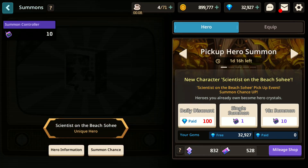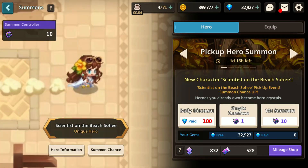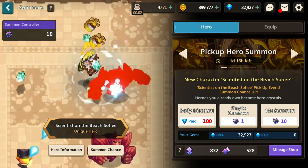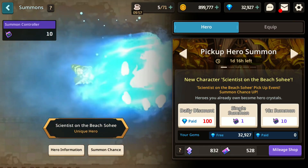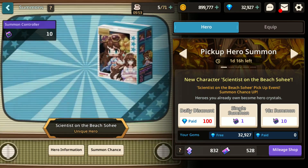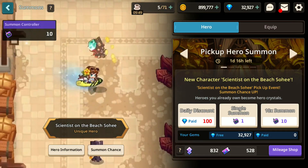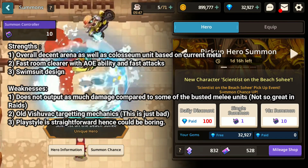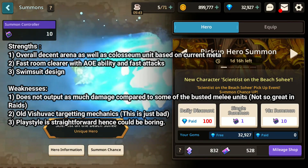Let me start with Scientist on the Beach Sohi. Sohi doesn't really perform that well within guild raids, but she does pretty well against other PVE contents which require you to clear rooms pretty fast. That's because her weapon skill has an AoE chain lightning-like ability that allows you to damage up to three enemies at the same time. Although Sohi does very well in room clearance because she attacks very fast, that's not where she shines.